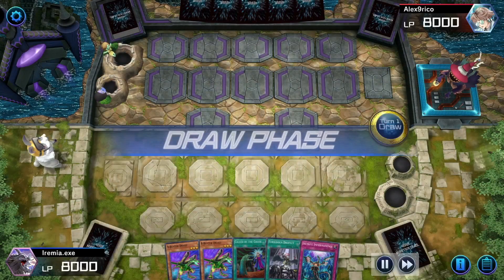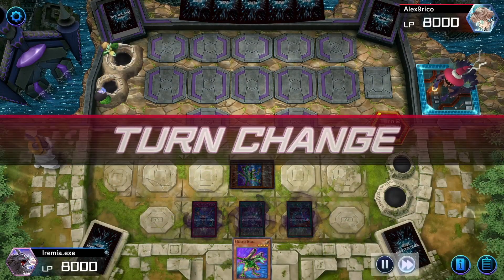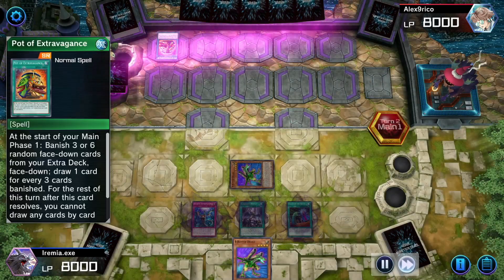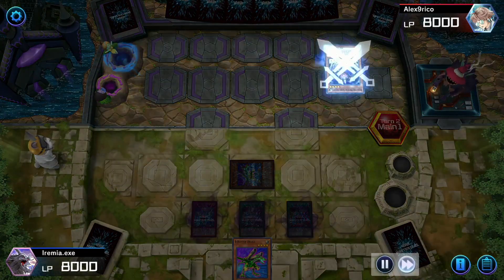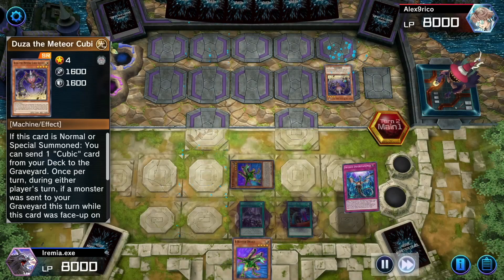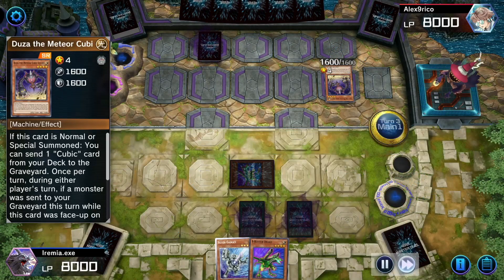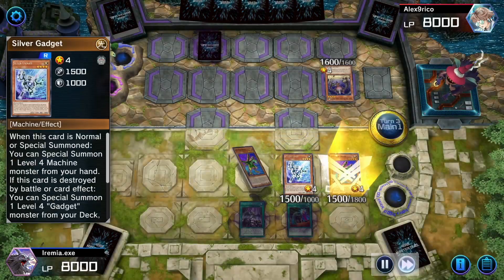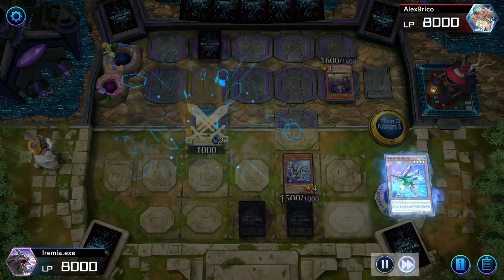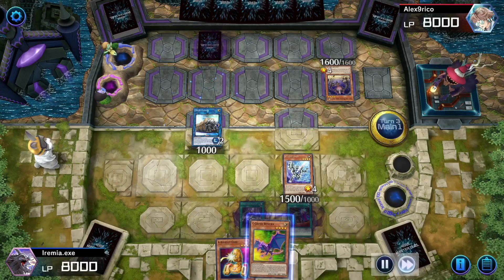ABC on the play again, and we actually don't have a way into our combo, unfortunately. So we just set a B and then set a bunch of cards and pass turn. They go Extravagance and draw a couple cards. We are up against Cubics, so I'm going to Imperm the Duzza, because that lets them bury one of their Cubic Spells, which they can then banish to search more cards. We draw into Silver Gadget, summon, and use both of our Bs to go up to Union Carrier. Both Bs search an A and a C so we can go into ABC at the end of our turn.